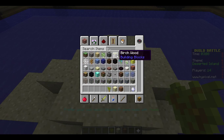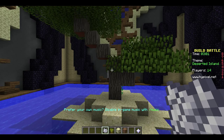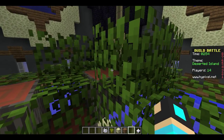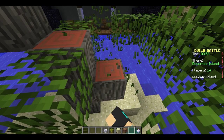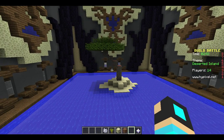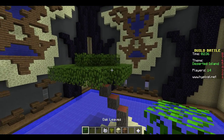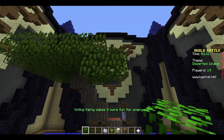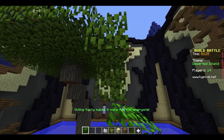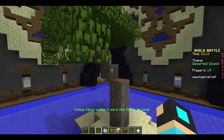Let's break this block, put some dirt, put an Acacia sapling, and use some bone meal. There we go. Oh no, that's not what we wanted. We don't want this part — let's just break this so the tree looks a bit better. Yeah, like that. It kind of looks a bit interesting. Let's get some leaves and just make it a bit better. Probably like this or something. I'm just trying to make a nice little palm tree or something. Yeah, that kind of looks okay.